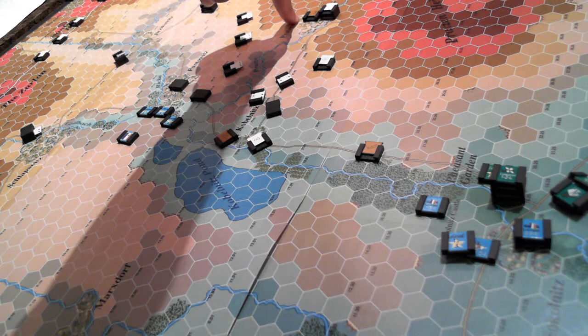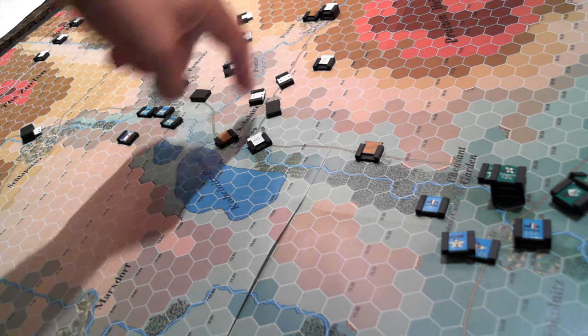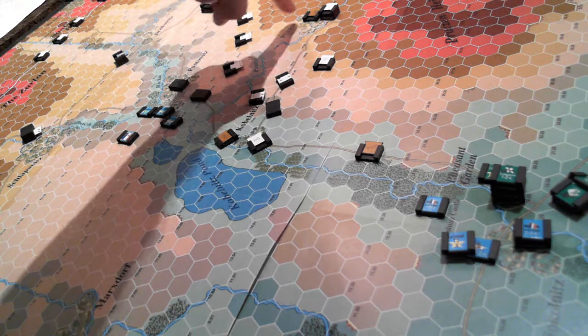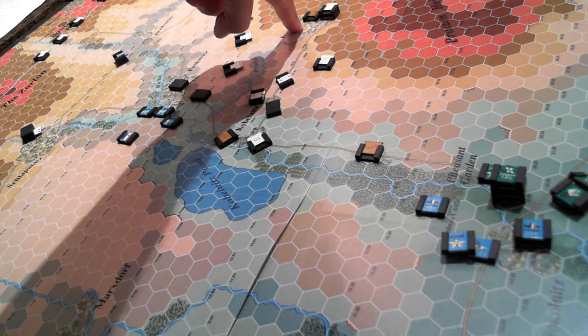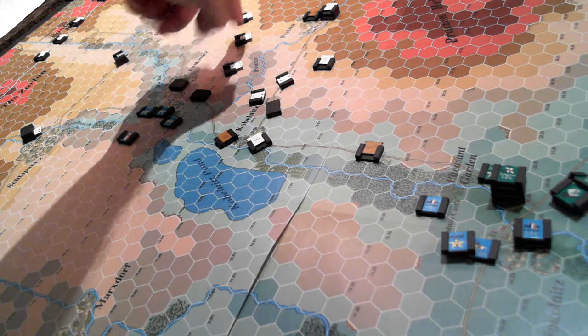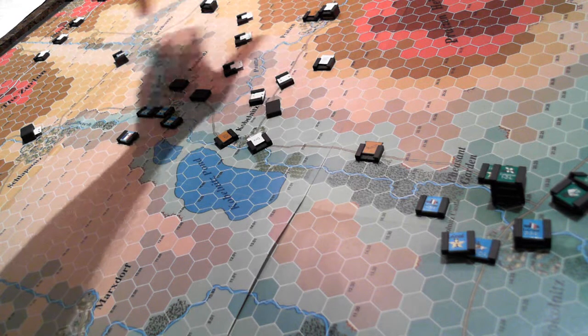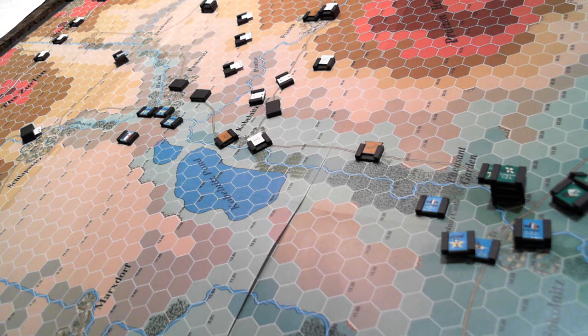On behalf of the allied player — the Austro-Russian player — I moved these units in a go-slow mode. There's no time element attached to when they need to be in Sokolnitz, but I did want to make sure they were still in town when these approaching units close in, so they're in a more defensible position rather than being strung out along the road.